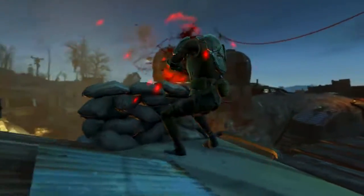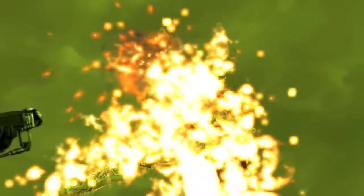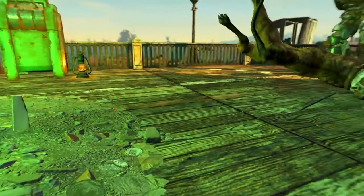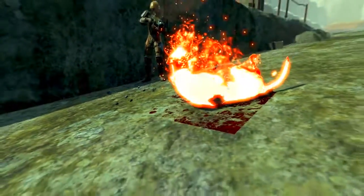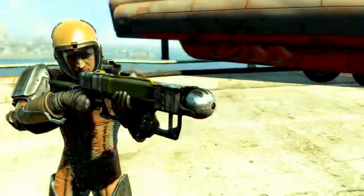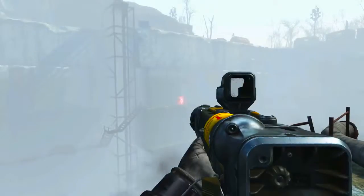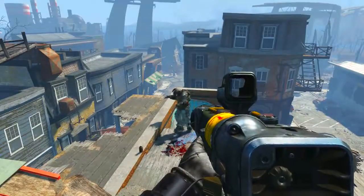Where it really shines is when it comes to criticals. It's already got a built-in plus 100% critical damage, then the boosted photon agitator modification adds plus 200% critical damage — so we're already looking at four times the original critical damage. Then if you max out the Better Criticals perk, you end up with an additional 250% crit damage. Combined, that's plus 550% critical damage, which translates to six and a half times the normal critical damage — and that is crazy.